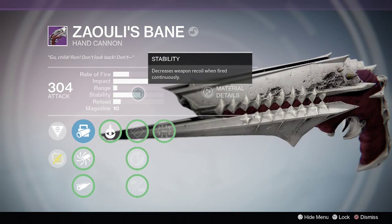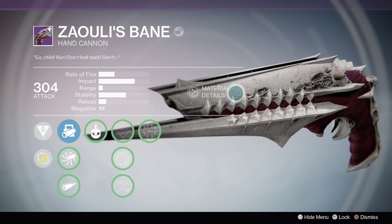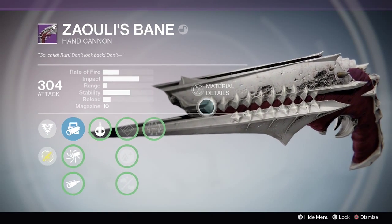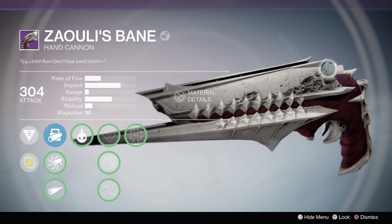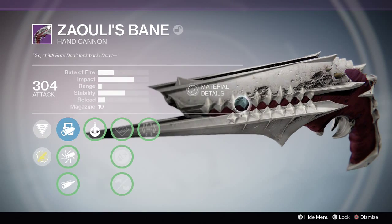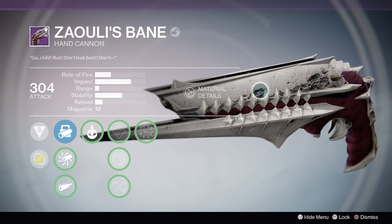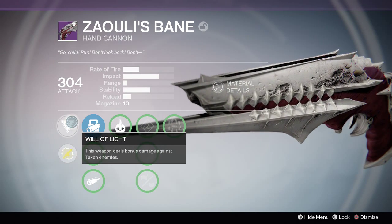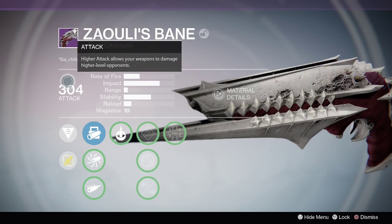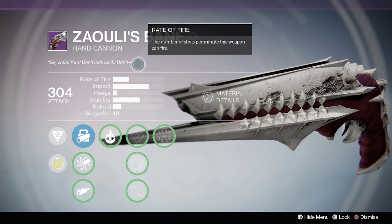So it's the hand cannon from the raid. It looks awesome when you shoot it — you see these little holes on top, kind of like pores. You can't see it in this picture, but it kind of shoots out air whenever you shoot it, which is cool. It also has the Cocoon perk and Will of Light, which deals bonus damage to taken enemies. The flavor text reads: 'Go child, run, don't look back.'